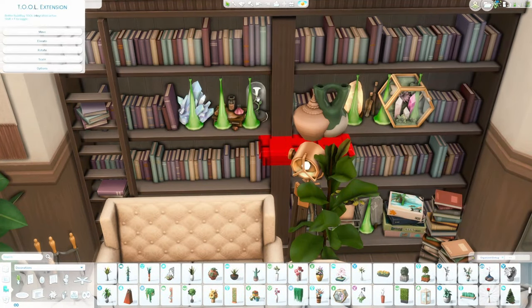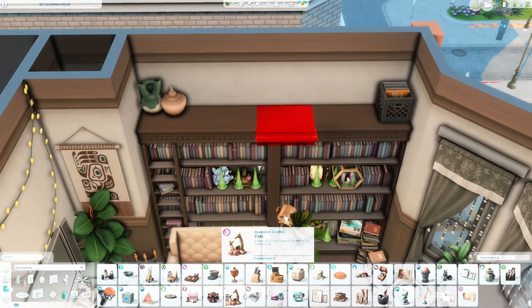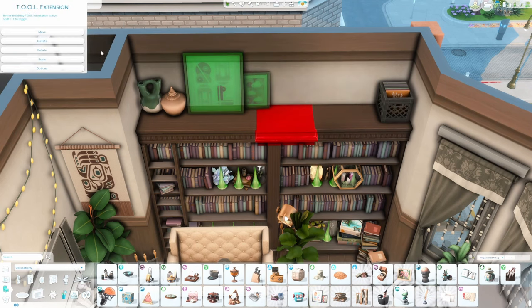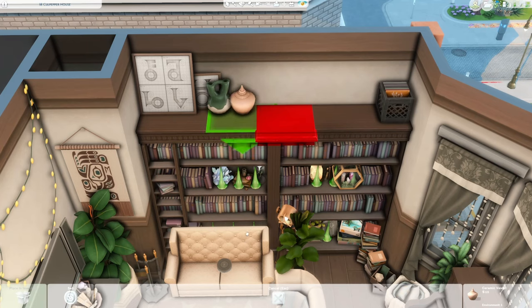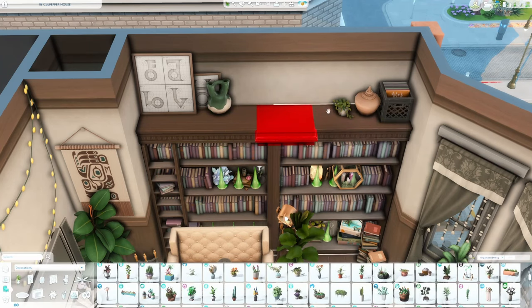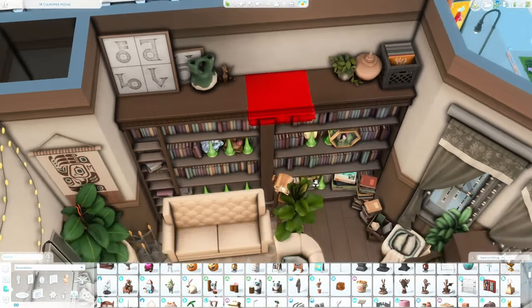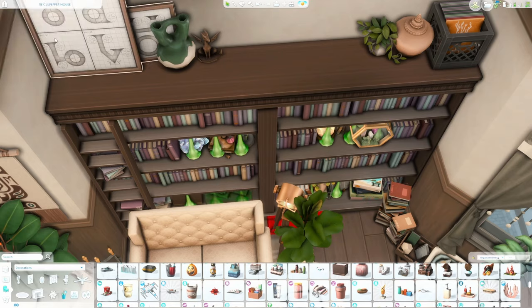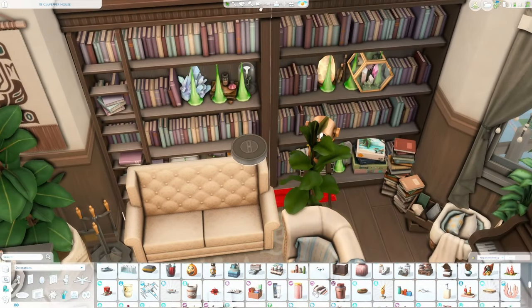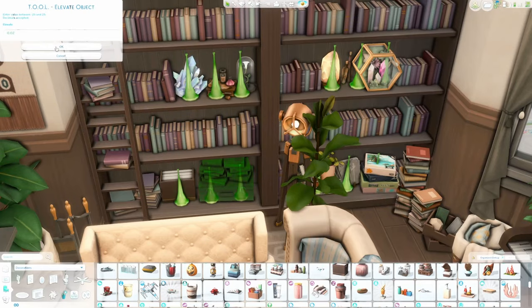A couple of weeks ago I built a neutral mid-century modern home where I actually put a debug ladder on a bookshelf to make it look like it had a ladder. I've said the word ladder so many times I don't even know what it means anymore. But I remember building that and just wishing we had a bookshelf with a ladder in the game — and now we do. I'm going to be using it all the time.